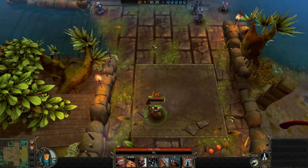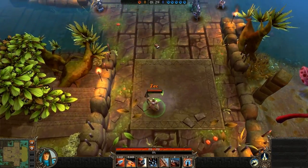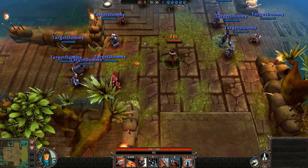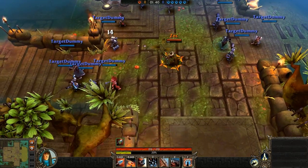Meet the fourth and final character to be revealed going into Bloodline Champions open beta — the Seeker. The Seeker is an archer, so it falls under the range archetype. It has a huge bow, and for that reason I feel somewhat connected with the character and definitely enjoy playing it.